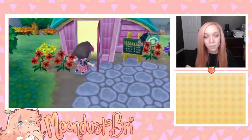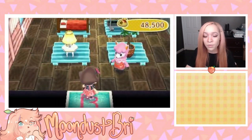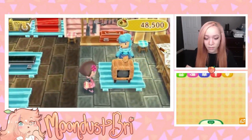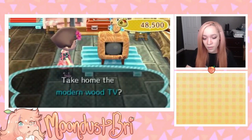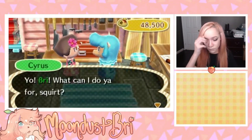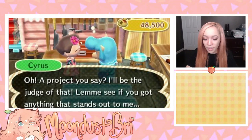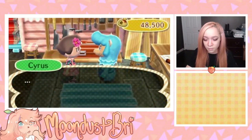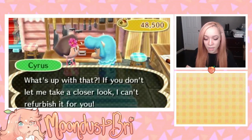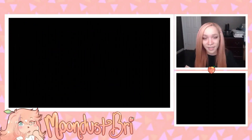Let's go check out Re-Tail because Cyrus woke up! Now we can talk to Cyrus and he does things like refurbish furniture for us. We got our modern home TV back. I want to see if he'll take anything else from my inventory — he says he has something, but it looks like everything's already been refurbished, so maybe next time Cyrus.